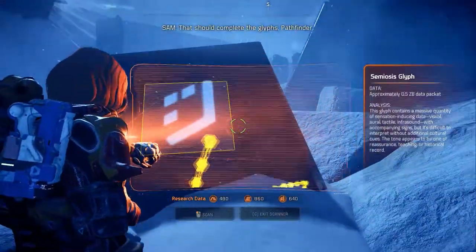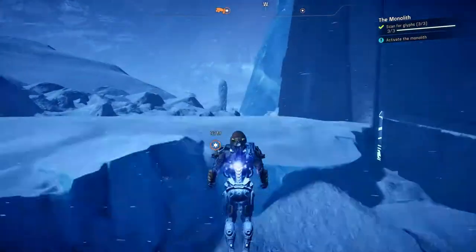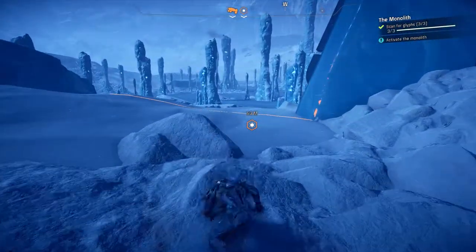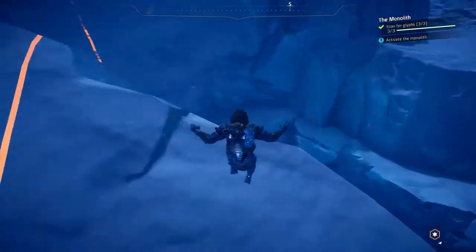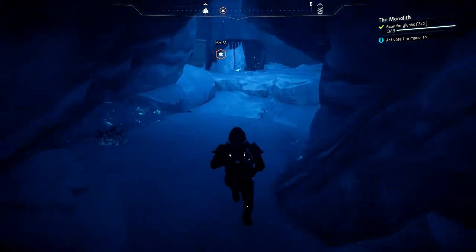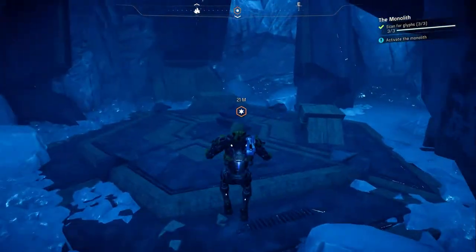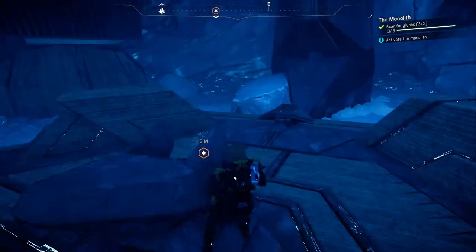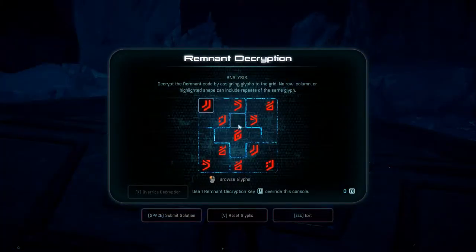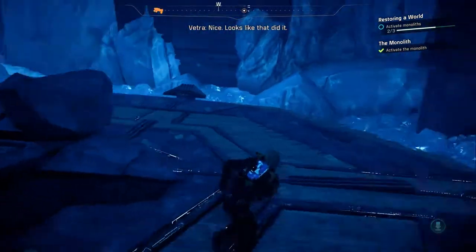Unless there are two bloody sigils on the same rock and I scanned one side but not the other — that's the case. That should complete the glyphs, Pathfinder. What trickery — clever trickery, but trickery nonetheless. It's messing with your expectations; you expected one left, but no, there's two. I will refer to it as casual cruelty. Anyway, we should activate this now. Once again it's the five shapes — I am ready for more difficult Sudoku puzzles. Looks like I did it. Yay.